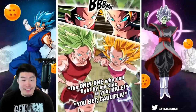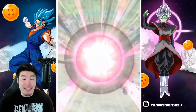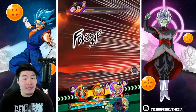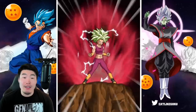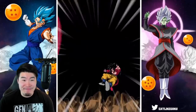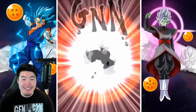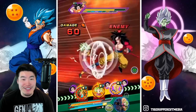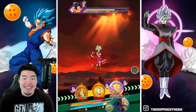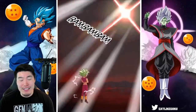Of course LR Kale and Caulifla are going to do their thing — they're probably going to get at least one more super here. Or maybe not. Yeah, under 2 mil this turn. Super unfortunate. It is what it is, guys. She's going to be a little bit inconsistent, as all nukers in this game are.